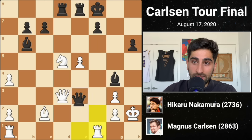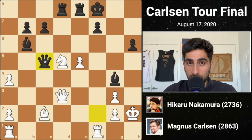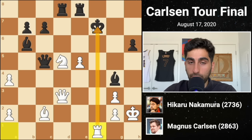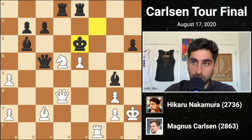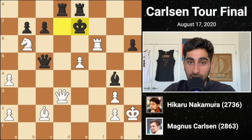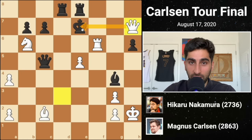Meanwhile, the queen's only safe square is c5, and if she were to move there, white would have a marvelous winning combination. He would capture on f7 with the rook — it would have to be recaptured. Rook f1 check would force the king forward, after which rook f6 check would lure the king into a discovered check once the knight moves to capture the bishop. The final blow would be queen h7 checkmate.